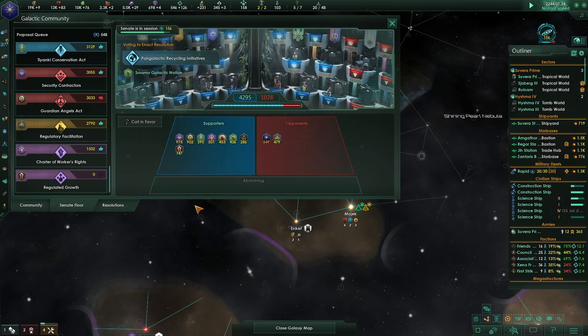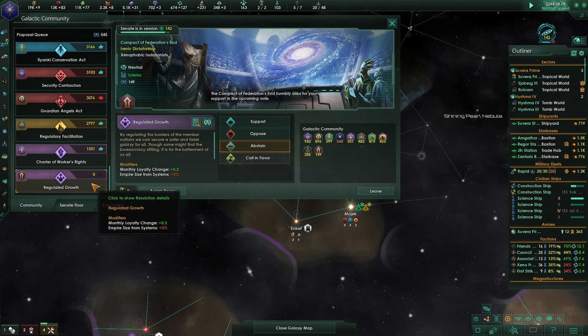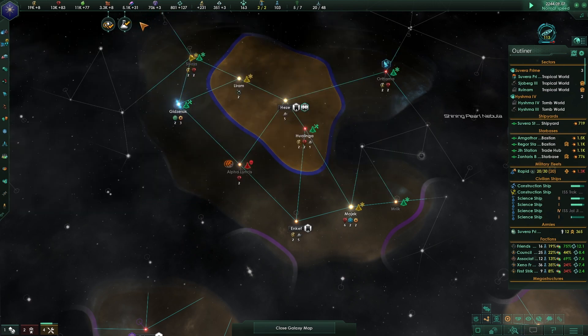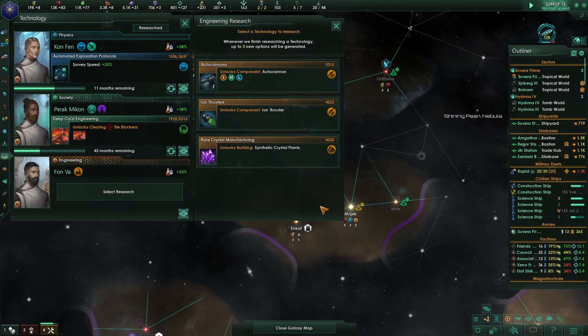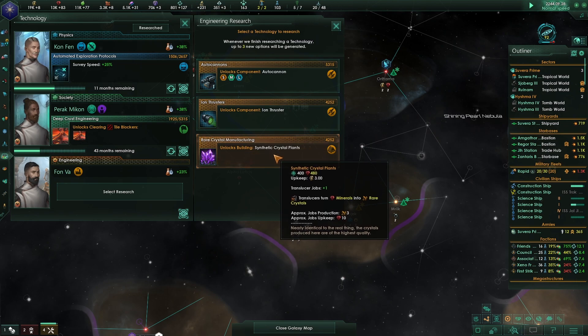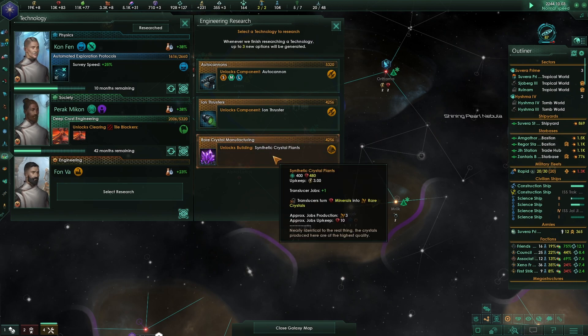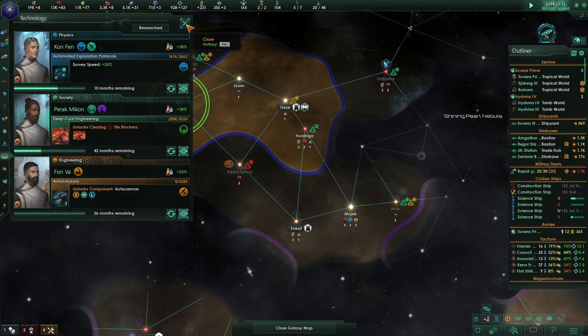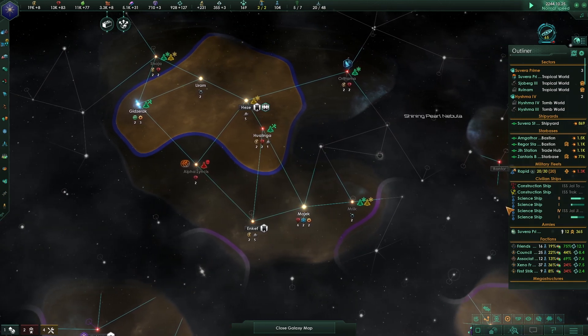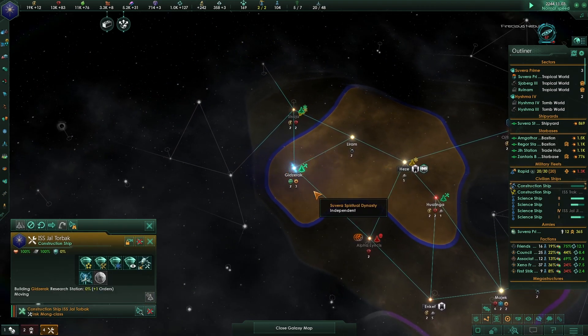On the senate floor everyone's going to vote for the pan galactic recycling initiative. Regulated growth: monthly loyalty change plus 2, empire size from systems plus 5 - we'll oppose that. The spirits have granted new wisdom - the coil gun is researched. Now let's get the auto cannon or synthetic crystal plants. Migration treaties accepted.